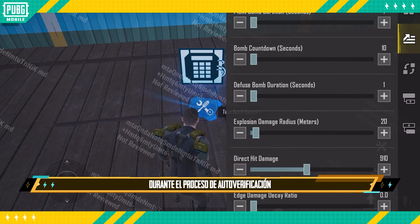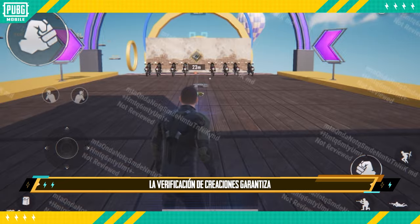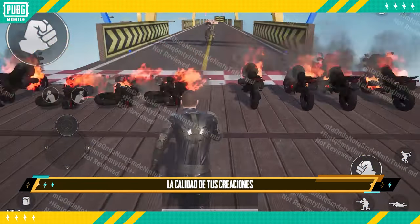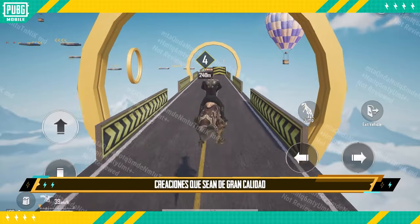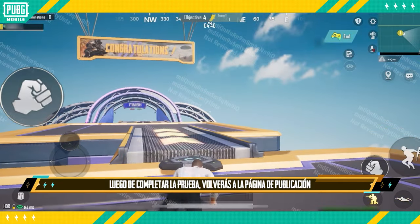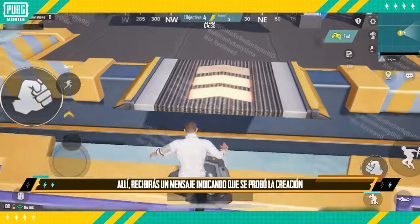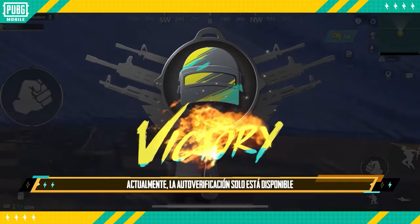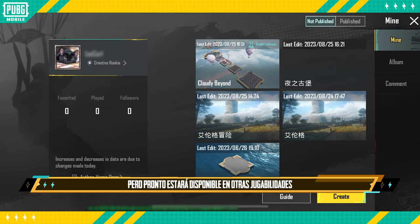During the self verification process it is also possible to make the gameplay more interesting and challenging. Compared to creations that haven't been playtested, verifying creations helps improve the quality and ensures that players are provided with high quality content. After completing the playtest, you'll return to the publishing page and receive a message stating that the creation has been tested and will receive more exposure when published. Currently, self verification is available for parkour gameplay but will also be available for other gameplay in the future.